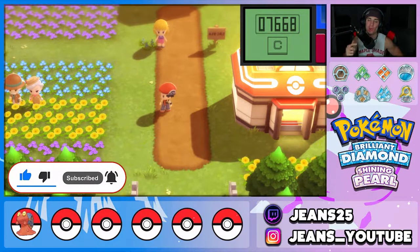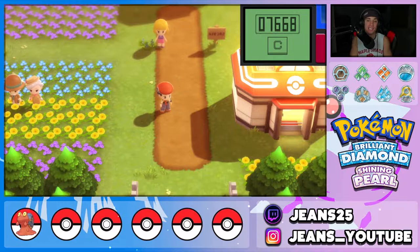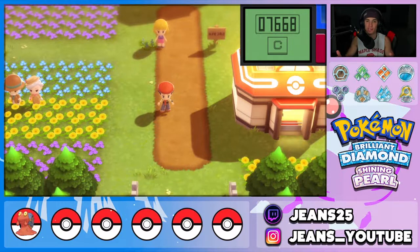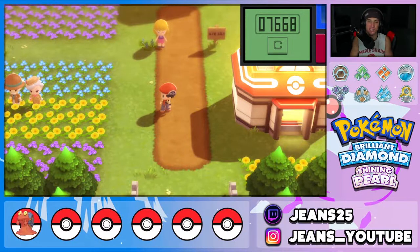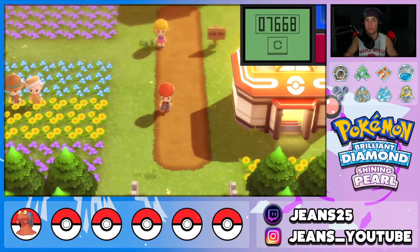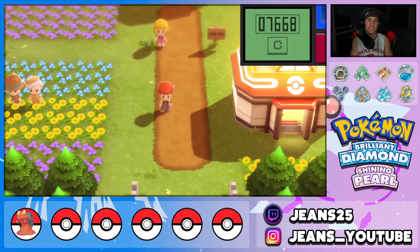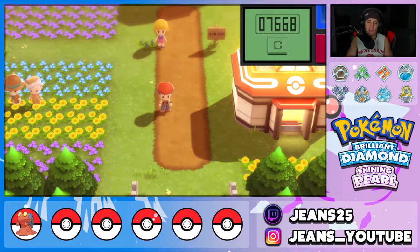In order to get all the starters in the game there is one requirement and one requirement only: obtaining the National Dex. It's not that hard, pretty simple and straightforward — all you have to do is see every single Pokemon in the Sinnoh Dex, about 150 to 151. Once you've seen all of them, head to Sandgem Town, talk to Professor Rowan, and he will upgrade your Pokedex to the National Dex.